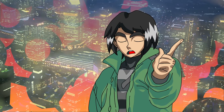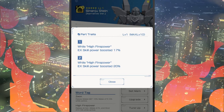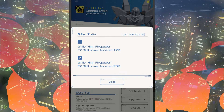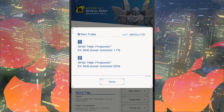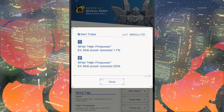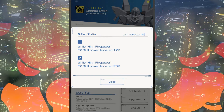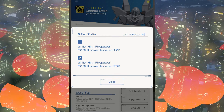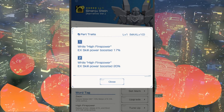But then we take a turn for the serious. The head on the Sinanju Stein, which usually determines the shooting stat, has a very god tier OP skill which gets even crazier when you alter it. It gets a 17% EX skill boost to start with, but if you alter it, it goes up to a 37% EX skill boost.